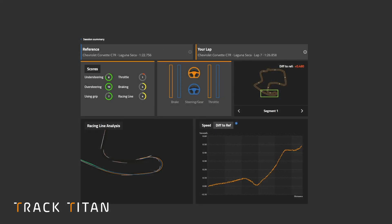Let's take a look at how Track Titan can help you avoid understeering. Once you click into the understeering score, you'll notice that the racing line has changed to a colour-coded green, yellow and red line.